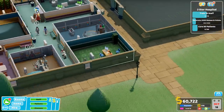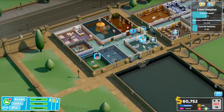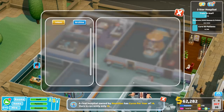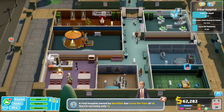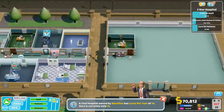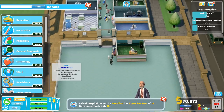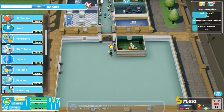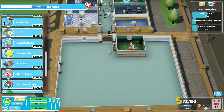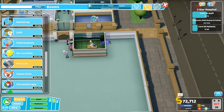How's our profit margin? It's not amazing. Hopefully the cafe will help a little bit. New illness discovered. What else do we need? Something that will increase our profit. What do we not have yet? We don't have a pants lab — I guess we can get one. That's not enough space. Another staff promotion.